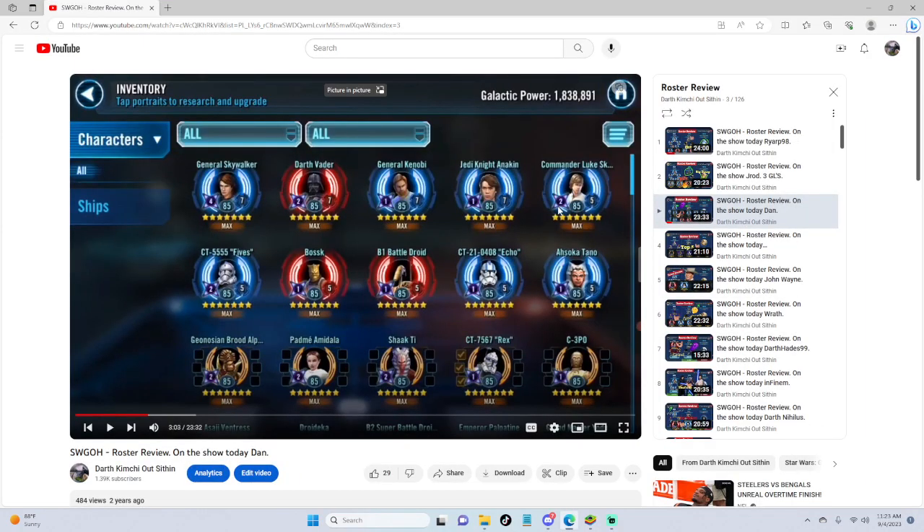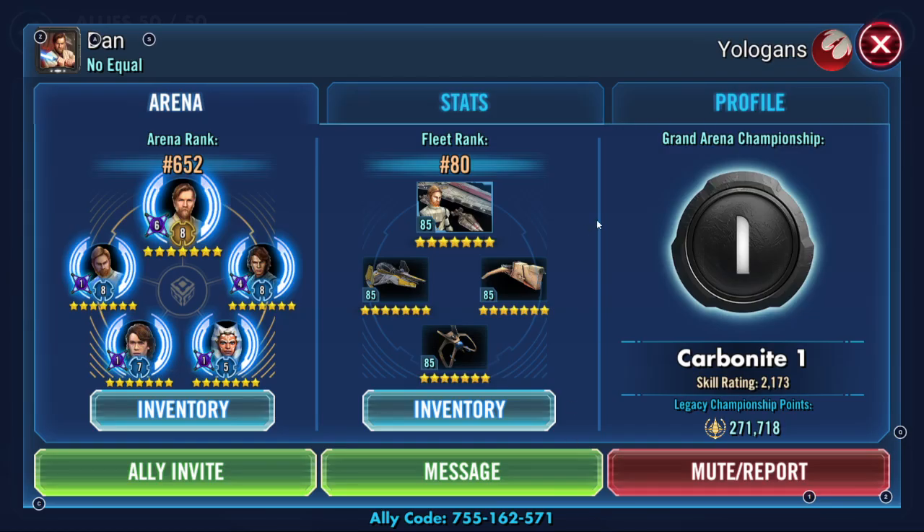The link to his original show will be in the description — highly recommend you check it out. Back before Capital Games made the change, I was telling him relics are really important. He only had GAS, only had Negotiator at five stars, had CLS but no General Knight Revan, no Darth Revan, no Galactic Legend. Let's see his journey and give some tips.